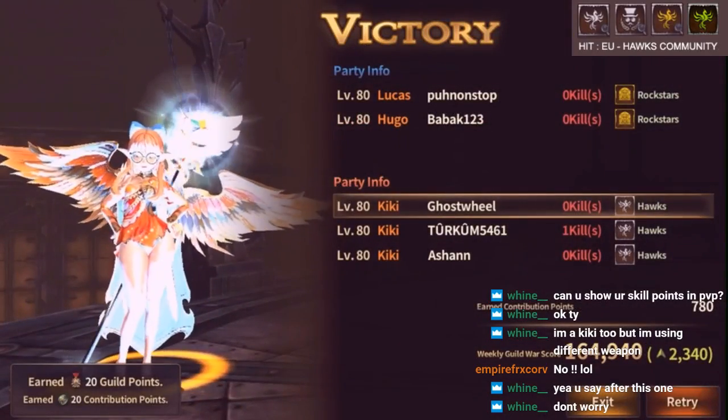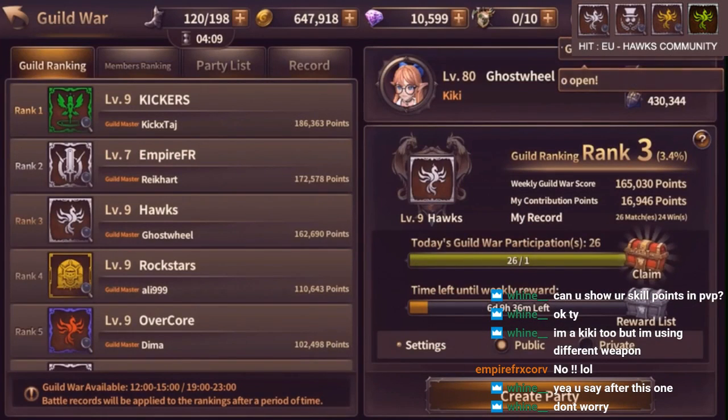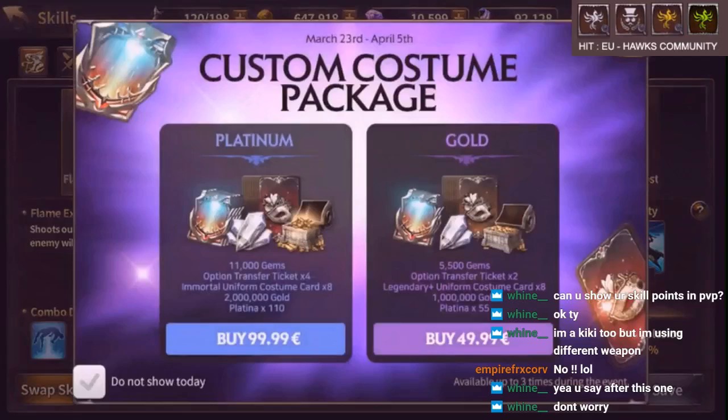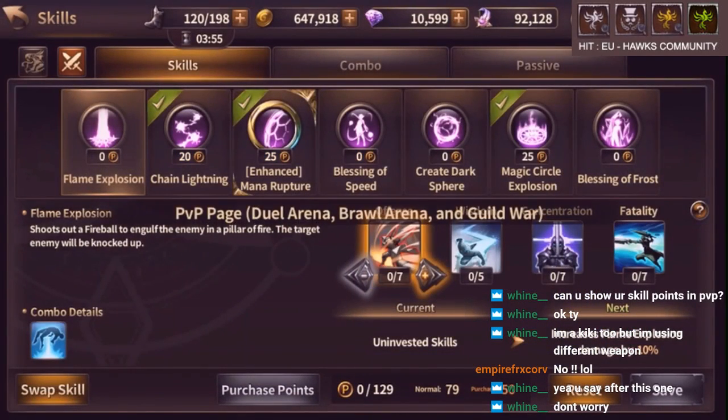Alright, decent points is going around. Okay, let's have a look at skill points. I might tweak this even more because I'll only change this. Let's have a look. Change to PvP. Okay, it's lightning.